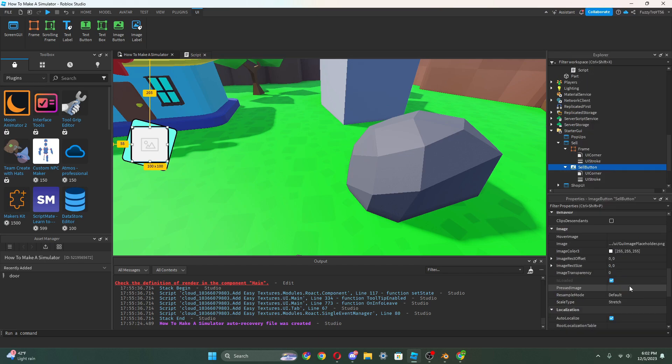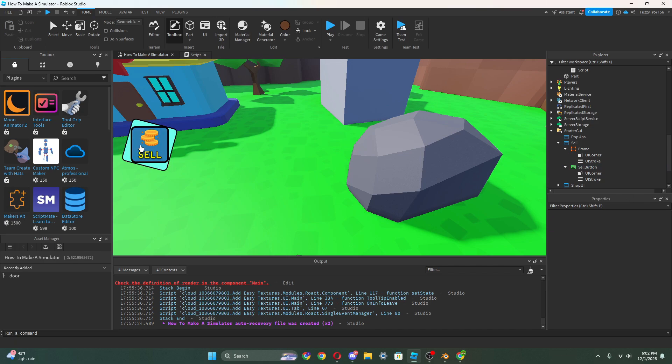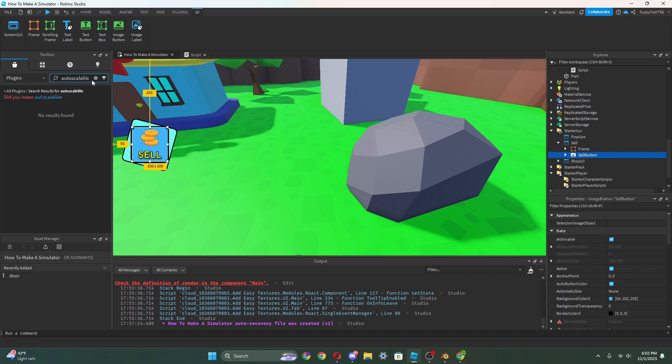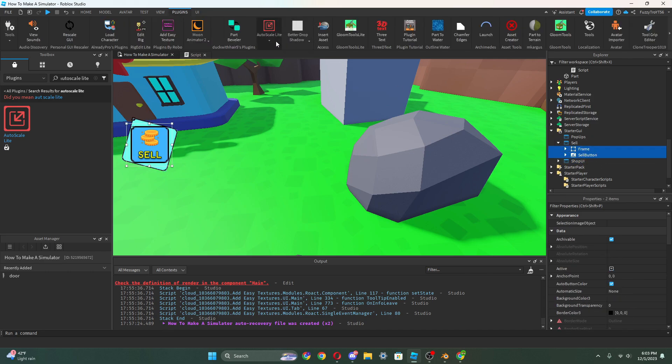Press save as PNG. Now go into Roblox, click on our image button - I'll rename it to 'sell button'. Go to image and choose sell icon, press create. Now choose a darker blue background. That actually looks pretty good. Now I want to scale these, so go to plugins, search up 'auto scale light', get this free plugin. Select both of these and do auto scale light, unit conversion, scale. Then go to each one and add a constraint.